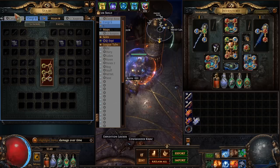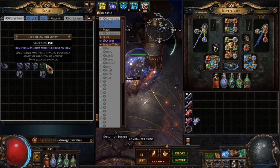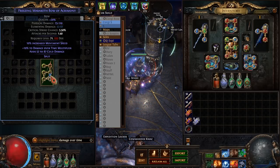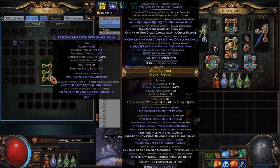That is tier one damage over time, but we need to go for the annul — and we failed. That's tier four, tier five.